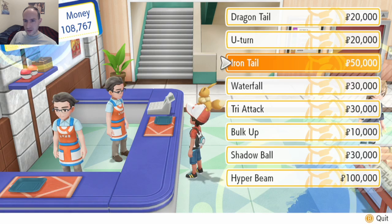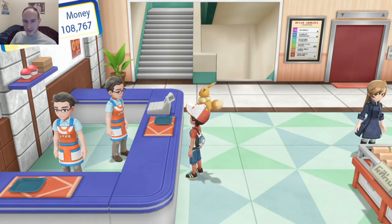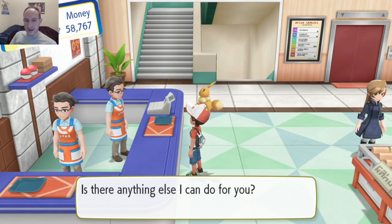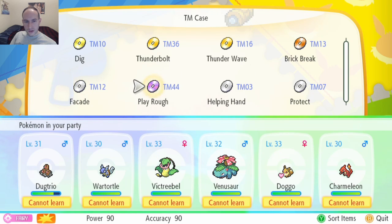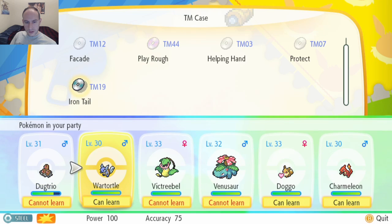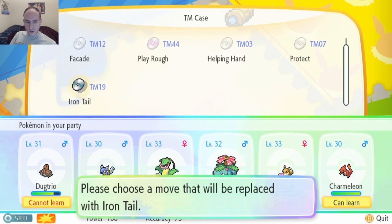Iron Tail is good too. Let's go with Iron Tail. Alright, so now, can I teach that to anybody right now? Iron Tail — Doggo and Wartortle can learn it. Let's see if there is something I want to be replaced.